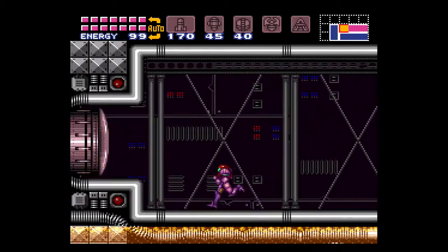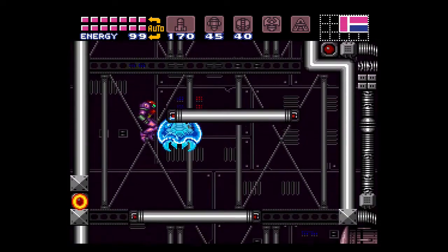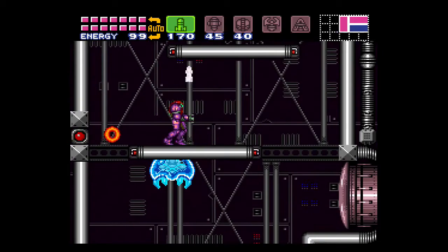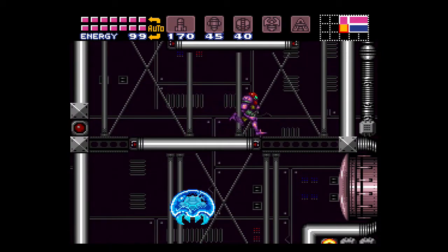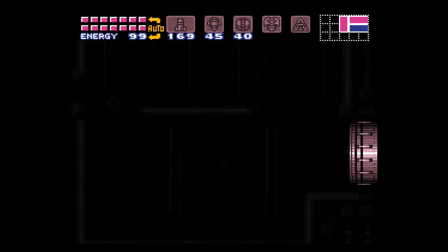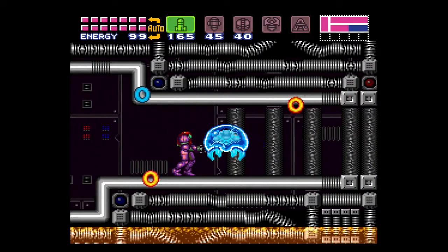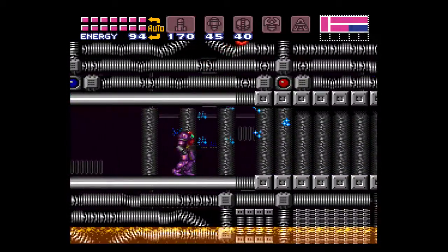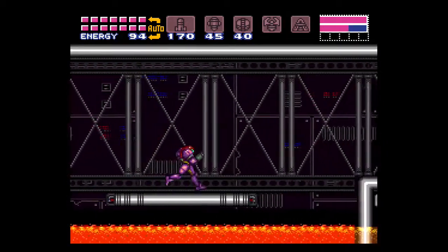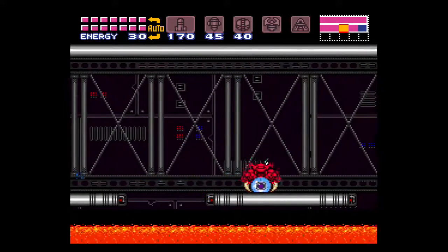They're being generous with the missiles. We got these light lasers too. Thankfully with the wave beam, we can freeze them from the other side — very nice. But we can't use missiles from the other side. By defeating all the Metroids, we can proceed. We can't actually freeze those lasers — they almost look like SpaghettiOs. There's another Metroid! I don't think we have to defeat all the enemies this time around, but you might want to, because dealing with the Metroids is a pain.